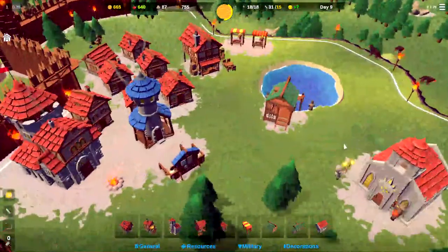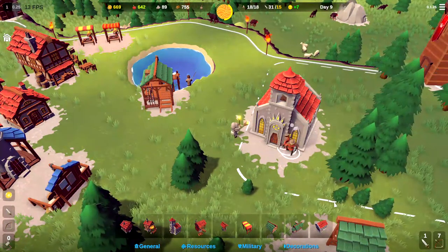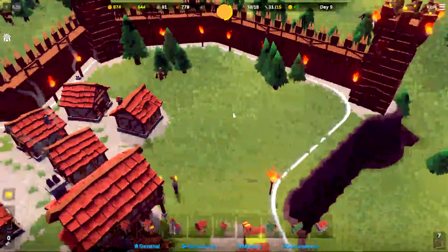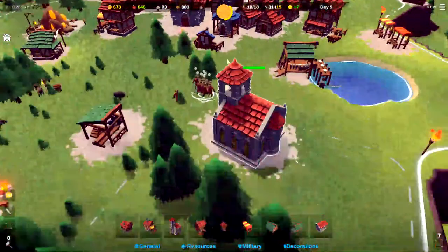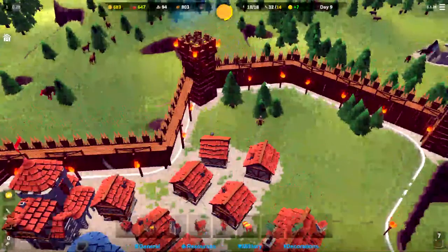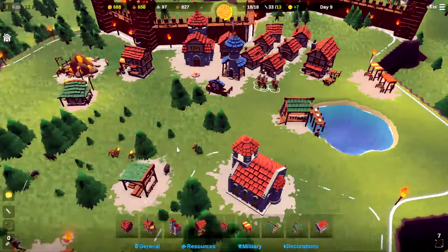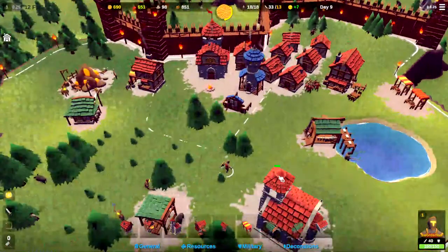It looks like some of the soldiers we lost previously are starting to spawn back, so let's grab them. There's seven archers and a swordsman. Let's go ahead and grab these seven archers and plop them right here - and away they go. We're at 93 stone, so we should have that 105 to get this wall segment and this tower as stone. I'm assuming there'll be battering rams and catapults coming at us, so we want to make sure we are as well defended as we can. Let's send that swordsman over there as well.